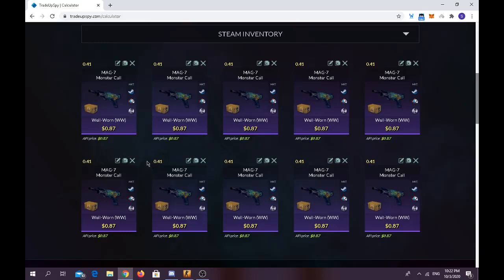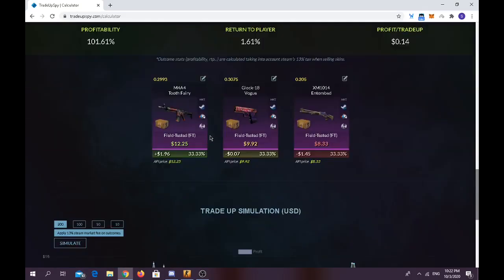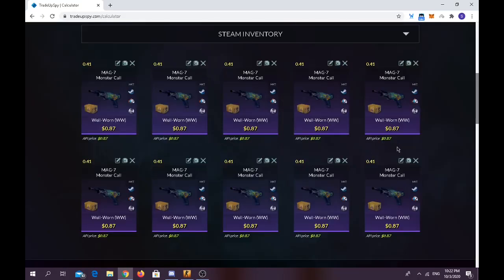For the final banger trade-up, you have to use 10 skins from the Fractured Case in Well-Worn condition — float doesn't matter as long as it's Well-Worn. Trade-up cost is $8.70. You have a 33.33% chance of making $2 on the M4A4, a 33% chance of breaking even on the Glock-18 Vogue, and you'll lose money if you get the XM1014. Check out Trade-Up Spy via my link in the description for two days free premium membership.